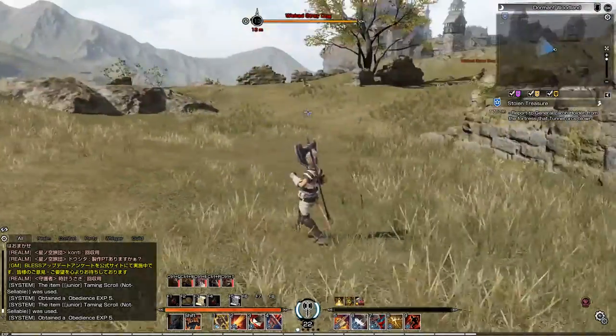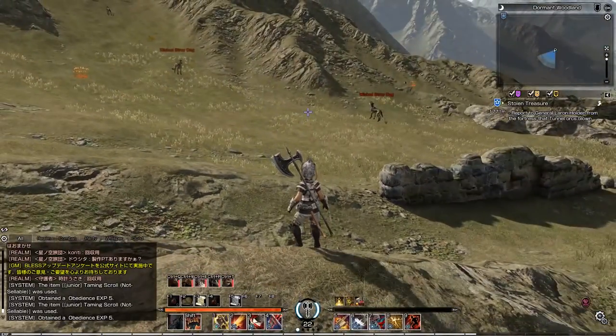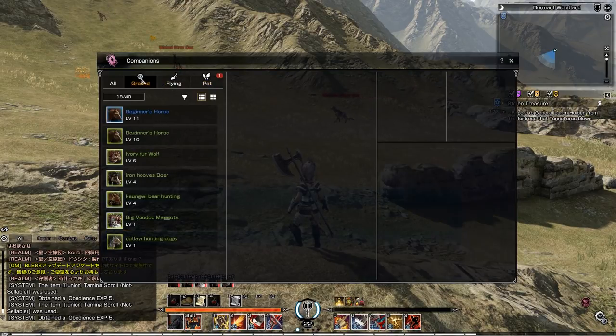If I go close enough and target it, you'll see this icon right here is a wheel — that means mount. The other icon was a butterfly for pets. If we use the hotkey Y it'll open our pets menu, and you can see that the wheel icon is considered a ground mount. It'll show — if we scroll down — we have the outlaw hunting dog, classified by what type of animal it is.